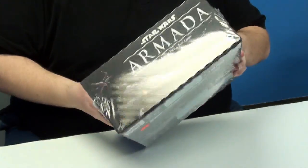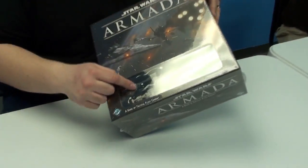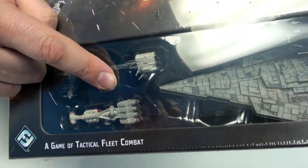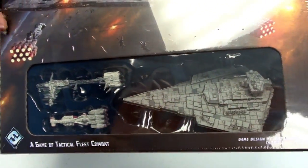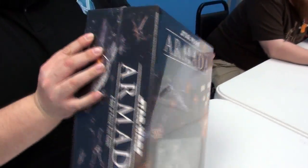This is a massive box, just right out of the gate. Even though these ships look kind of small here, look at the Corvette, which is a massive ship in X-Wing — it's incredibly tiny here in Armada. But we've got this beautiful artwork here of an awesome space battle happening. We've got the sides with more space battles.